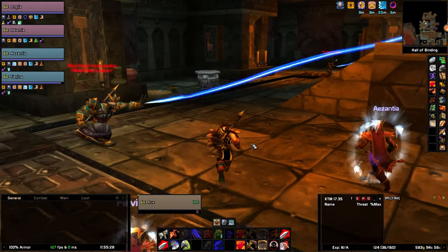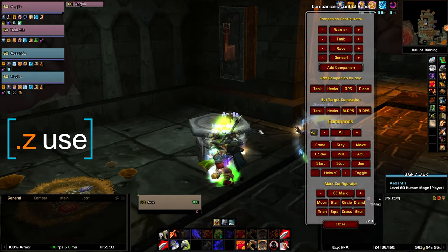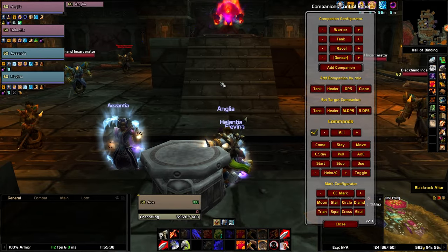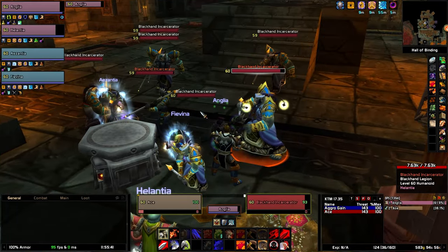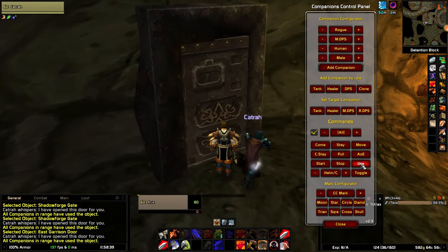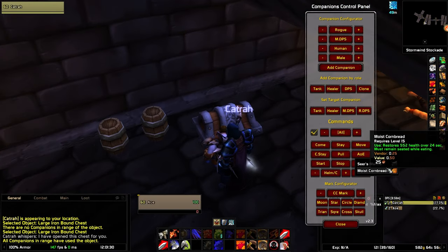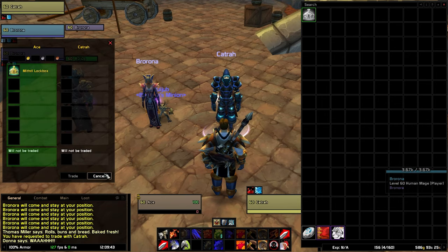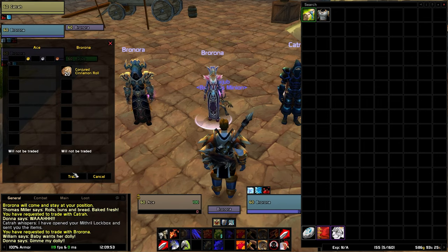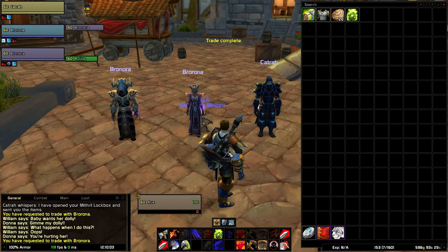Another command you will occasionally need is use — this makes companions use a game object in your proximity. It's very good for making them use altars like the one in Alderman or UBRS, and it's a good way to make rogues open locked doors and chests for you. Rogues can also open lockboxes and will send the contents back to you. Mages will trade you water and food, and warlocks will trade you healthstones.